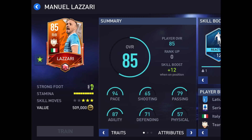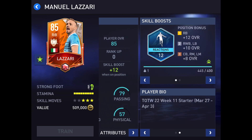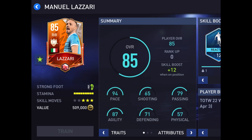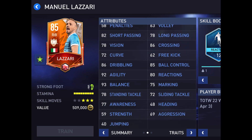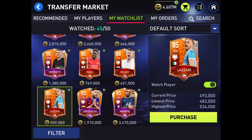Here we got Lazari — 94 pace, 87 agility. He was a Team of the Week week 11 starter, March 27th through April 3rd. He doesn't look too bad. He's got some nice stats: 93 balance, 92 agility. High attacking work rate, high defensive work rate — which is what you want for a right back.